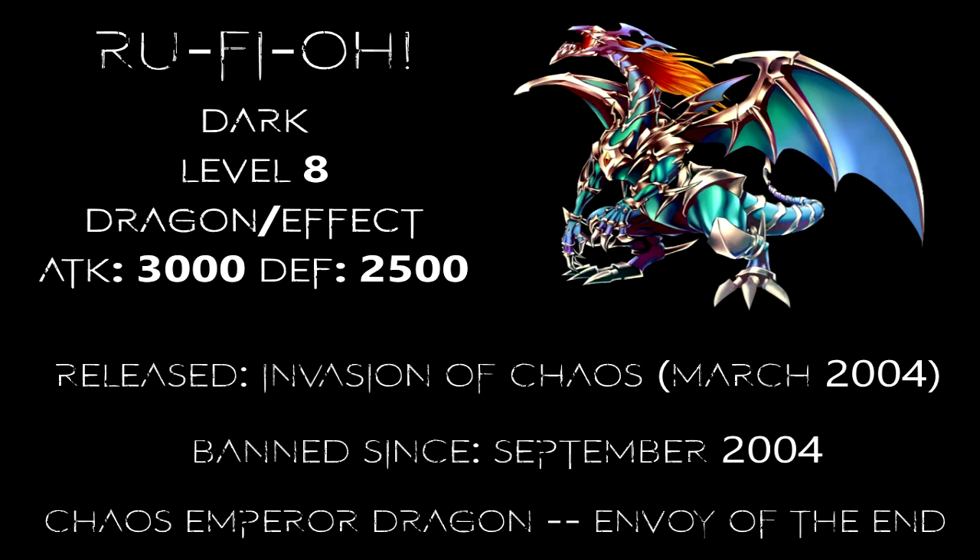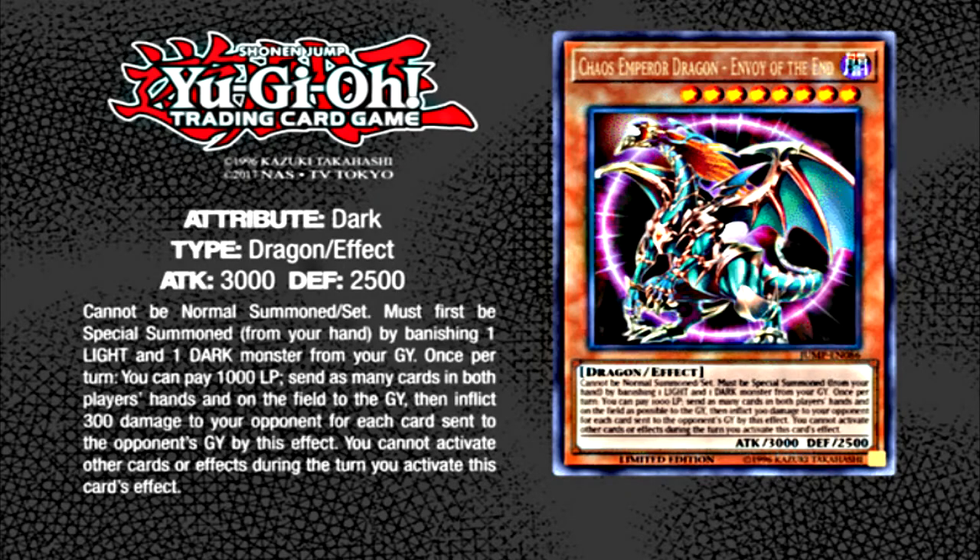Whilst there's no doubt that Chaos Emperor Dragon is still too broken to return to the game, there's been an announced errata to the card, which is due to release as a Shonen Jump promo, meaning we might just see Chaos Emperor Dragon gracing the field of battle soon enough, although its effect has been whittled away somewhat compared to its full-powered ancestor from Invasion of Chaos.